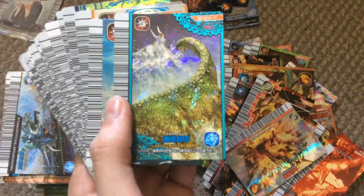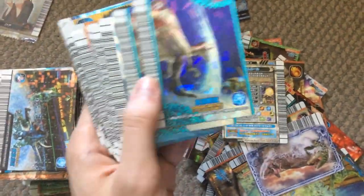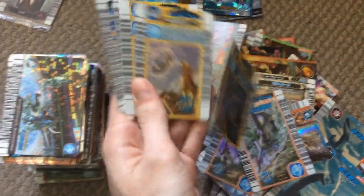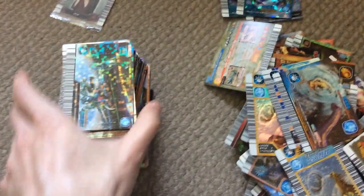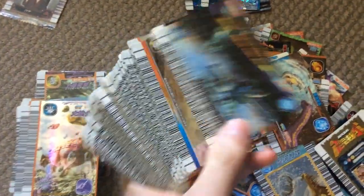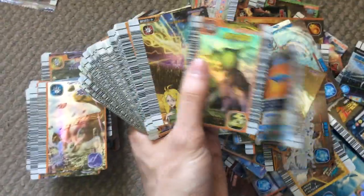Some water super moves — Shock Wave, another Shock Wave. Hydro Cutter — two of those. Water Sword, Aqua Whip, and Aqua Vortex.